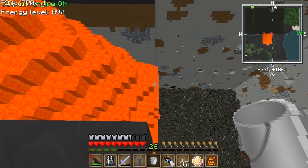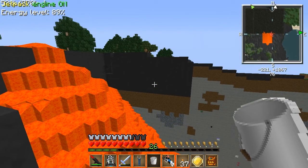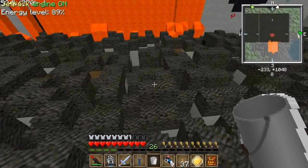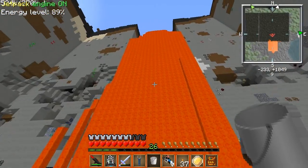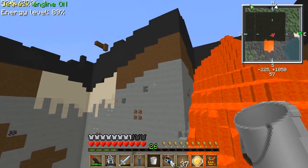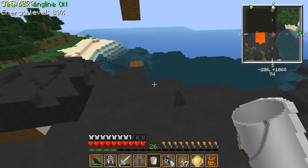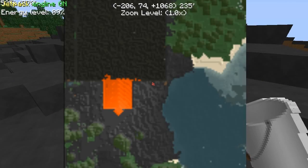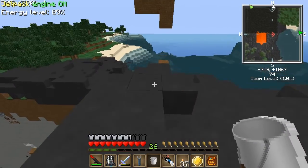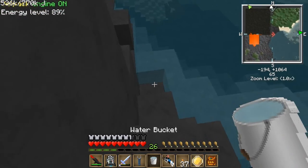Luckily I didn't lose any items. The reason I dug here is because I wanted some more basalt. But the turtle is down there, and right now I'm going to try to rescue it. The way it works is it uses an ender chest every time its inventory fills up, and then picks up the ender chest again. So I didn't lose any items, but it's down there. It probably just stopped when it hit bedrock, so I know kind of where it is.